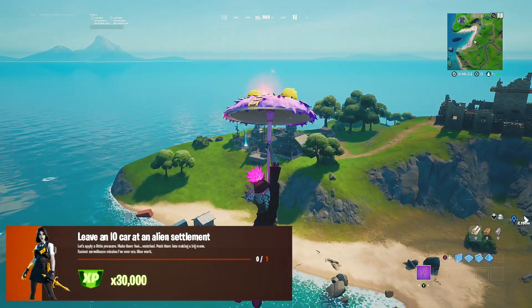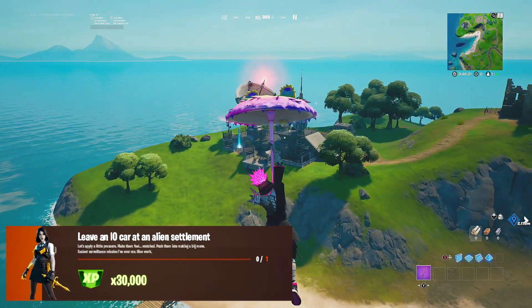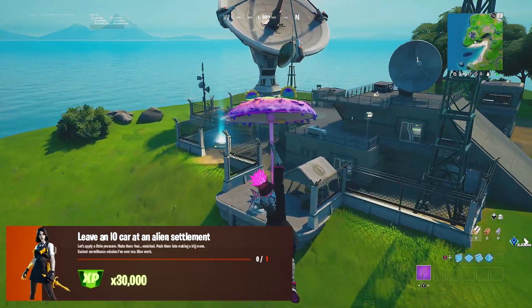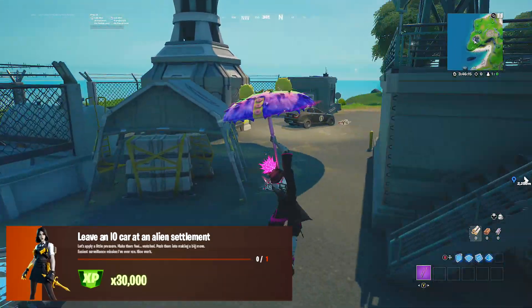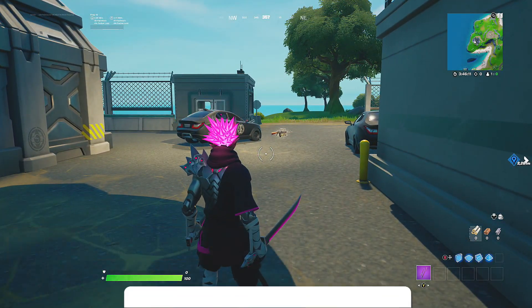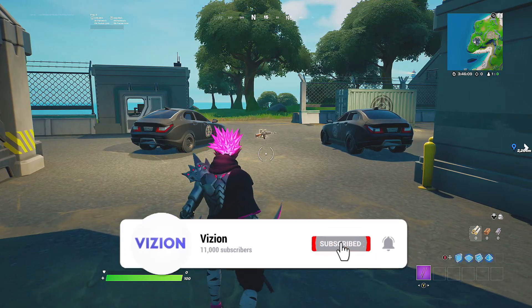What's going on guys, it's your boy Vision and welcome back to another Fortnite quick challenge guide video. Today we're going to be completing a week 13 legendary quest inside of Fortnite Chapter 2 Season 7, which is to leave an IO car at an alien settlement.